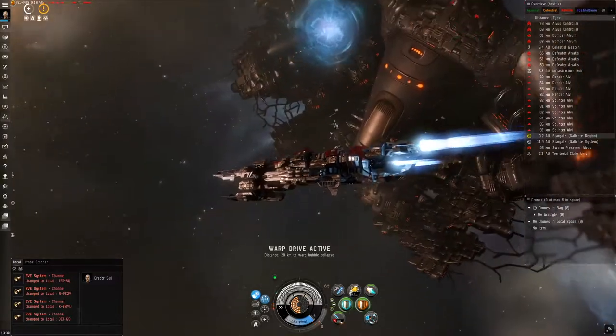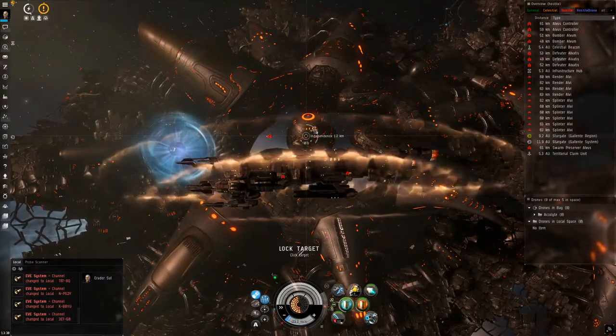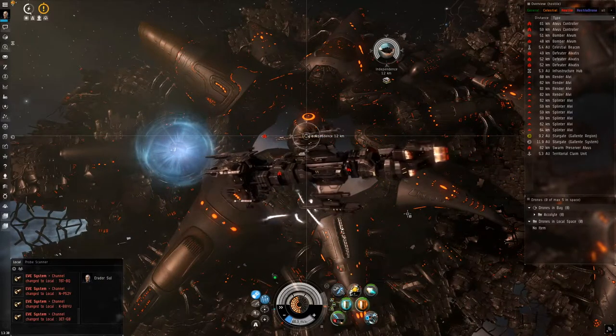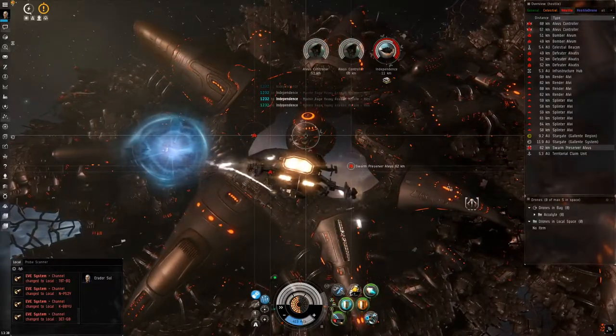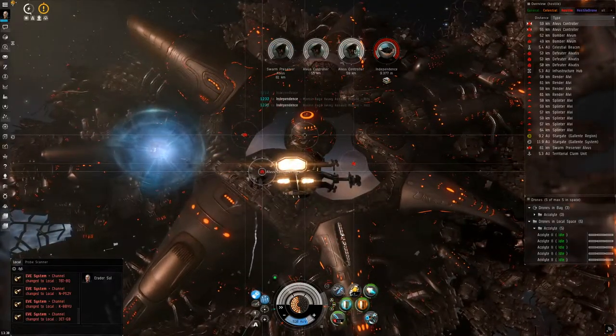Landing in the second stage, the first thing you want to do is kill off the big structure to your right, otherwise you and some NPCs will encounter bumping issues. In the meantime, you can also lock up the three battleships near the structure, because those are your next targets after the structure goes down.